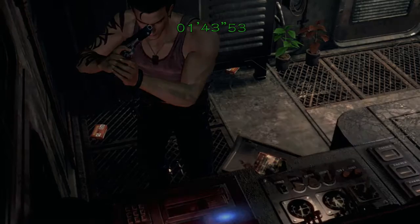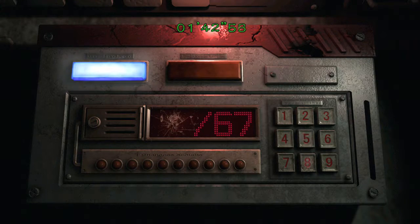The same applies at the front of the train — you need to equal whatever the target number is using 10 inputs. At the front of the train the number is different and you can't see the numbers you're inputting, so you need to do the math in your head or pause the game. In my case I did 8 eight times which is 64, then used 2 and 1 to get to 67.